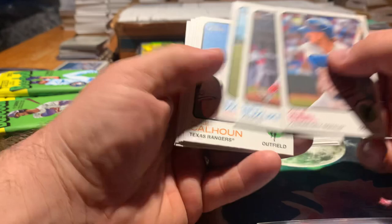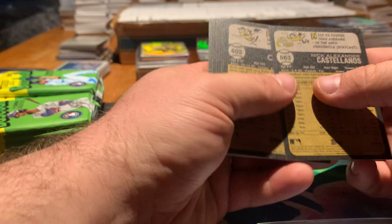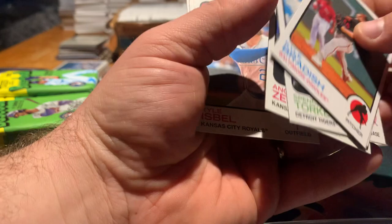Pack three. Isbel, Suzuki, Mateo, Calhoun, Zerpa, Castellanos, Spencer, Torkelson, Alexander Wills, and Kyle Braddish. Not great so far. Just have to see as we move on along if this is kind of the trend for this box or if we're just unlucky for the first three.